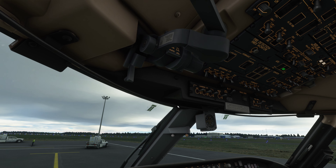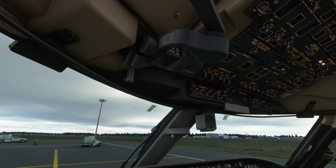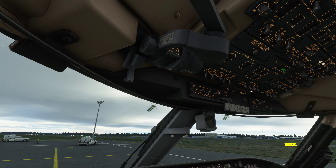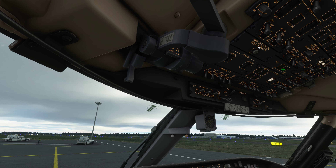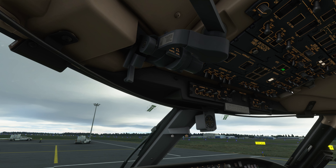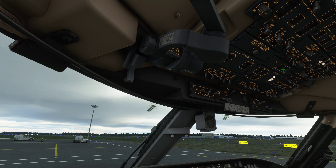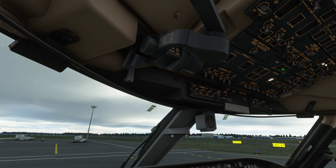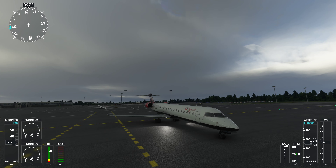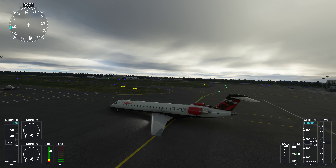Moving back now, let's get the beacon on. Ready to get those engine starters going — wing inspection, emergency lights armed, seat belts on, recognition lights, taxi lights on. I am going to enable the ignition now. GEMs are both on, ATU is active. Anti-ice — I want probes on. Make sure it will activate once we start the engines. Air conditioning on.